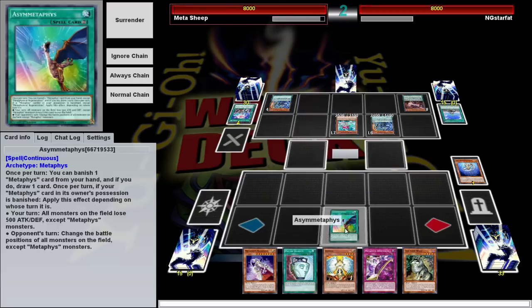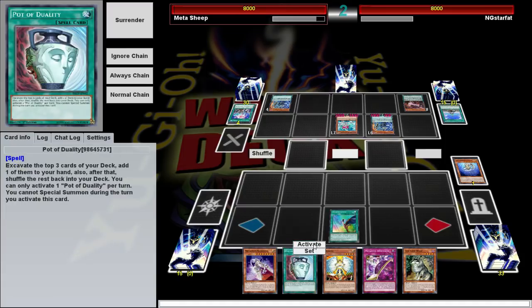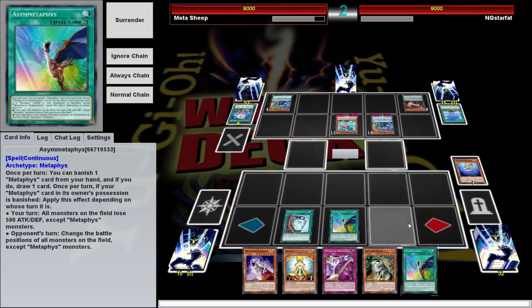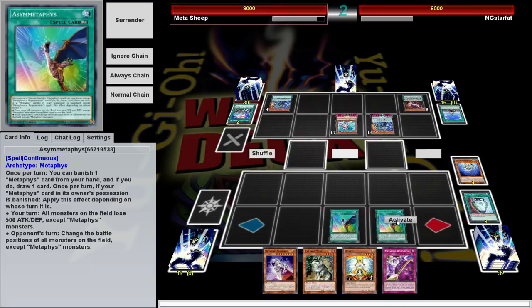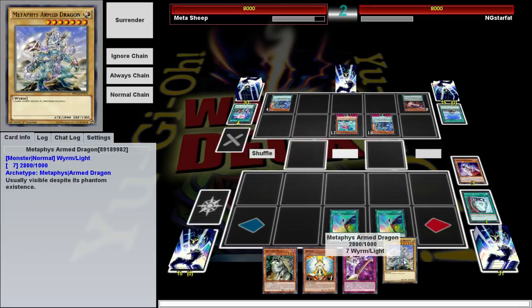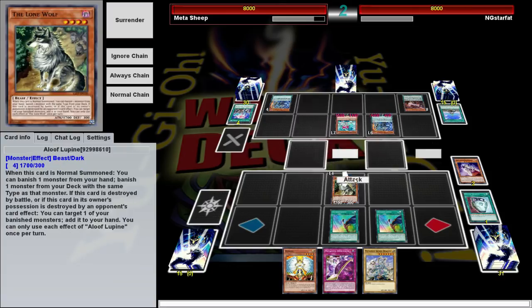We got Ace of Metaphys — banish a Metaphys, draw a card. And then if you do that during your turn, all your opponent's monsters lose 500 attack. And then we're going to activate Pot of Duality because oftentimes we don't special summon during our turn. We'll get another Ace of Metaphys — not once per turn. So we can activate that again. We're going to banish our Searcher, which will lower their attack again, which means Aloof Lupine now has enough attack to get over this.